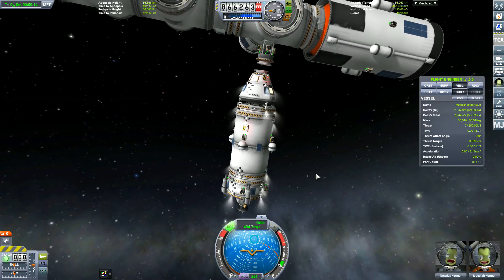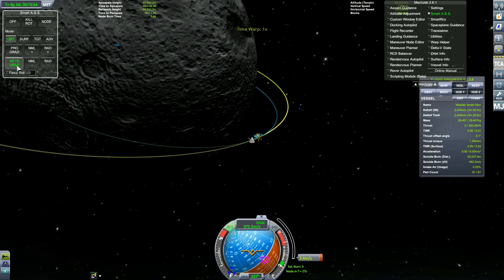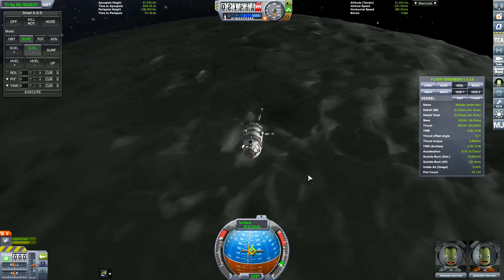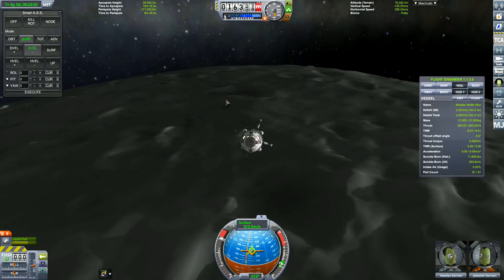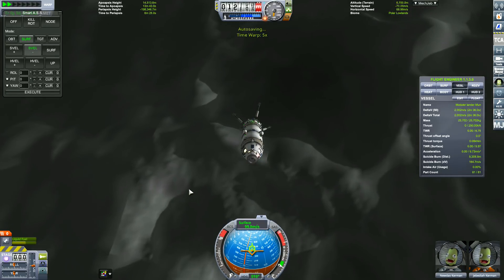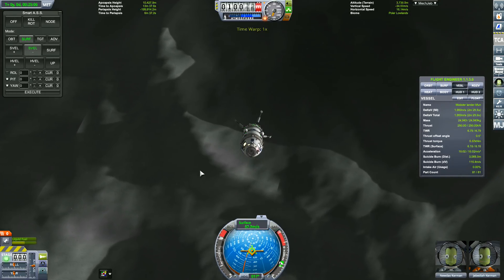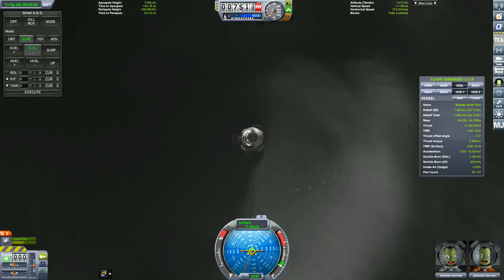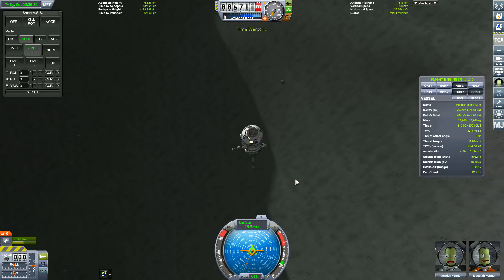Each module has its own RCS tanks, RCS thrusters, MechJeb control unit, and batteries for power on the dark side of the Moon. Also solar panels — basically everything you need for control, plus docking ports. I've set all the docking ports to auto-strut to the heaviest part, giving them extra strength when docked together. When building a space station and docking things together they seem to get a lot wobblier — the Kraken seems much more engaged in destroying your spacecraft.